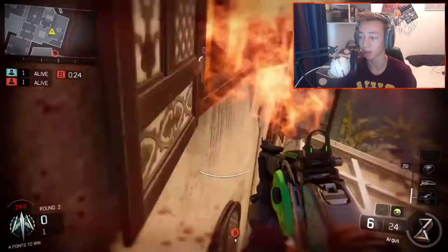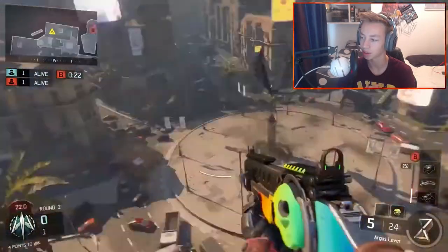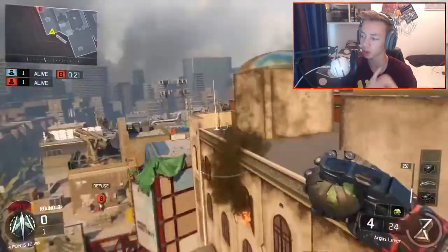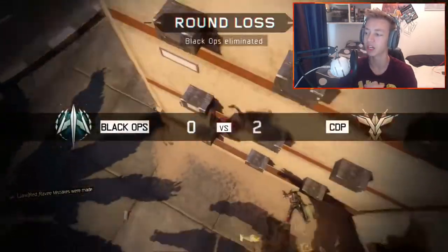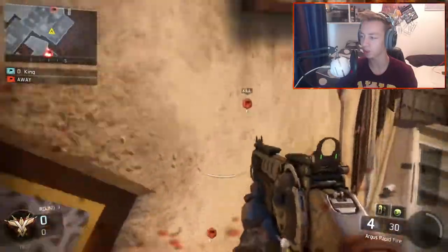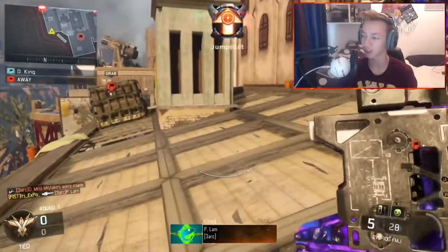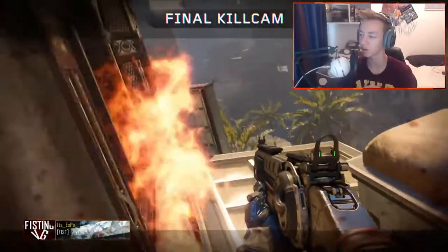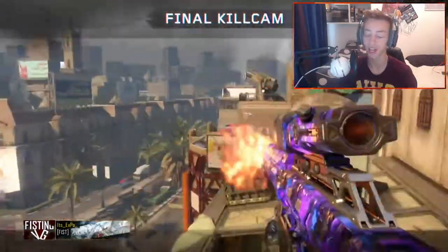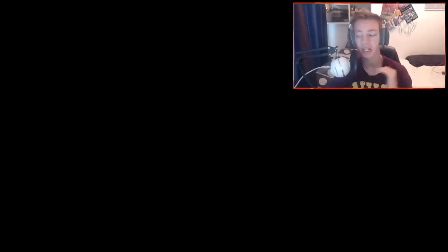On the final spot we have Black Ops 3 — I actually can't remember who it is — but he does a wall run, shoot, shoot, insta swap, YY, shoot, and gets a hit marker. I'm guessing it's a wall bang — it's Raves — it's a wall bang. I didn't go for the wall bang because I couldn't hit it, but I did the shot right for the most part. I did right, left, right. This took me so long to hit because I'd done all the Black Ops 2 shots first and then switched to this game, so I'm not used to it at all.